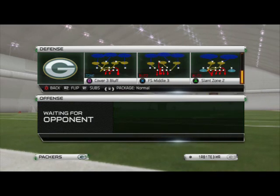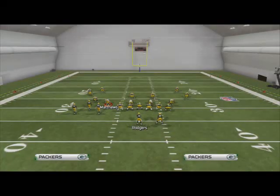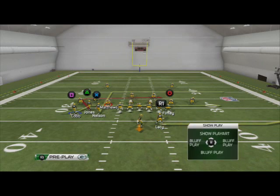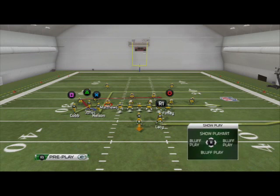We're going to take a look at why it is so effective for beating man-to-man coverage in Madden 25. This play is a compressed formation, which is step one to beating man coverage, and it also has some really nice routes we can use with our route combinations, hot routes, and things like that.